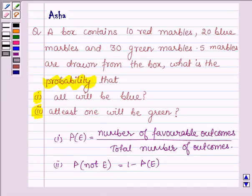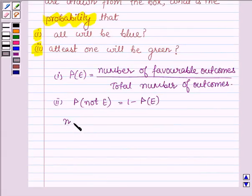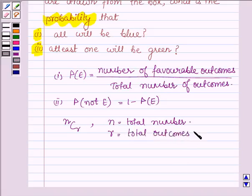And also, when the number of possible outcomes are very large, the formula for calculating it is NCR, where N is the total number of outcomes and R is the total number of favorable outcomes — that is, the total outcomes chosen. This is the third idea, and with the help of these few ideas, we shall be solving.